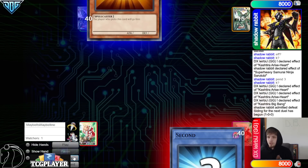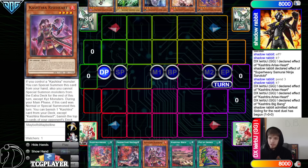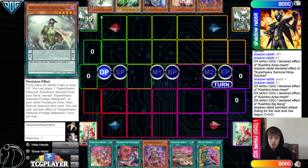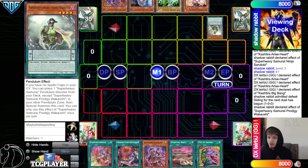Moving on to Game 2 — Shadow Rabbit decides to go first. Shadow Rabbit has Theosis, Pressured Planet, Riseheart, Birth, and Desires. Jibriel has Soul Piercer, Ash, Bell, Driver, and Prodigy. Go main phase, activate Prodigy, Prodigy effect to scale and summon.